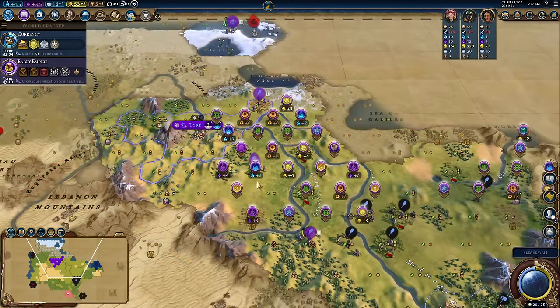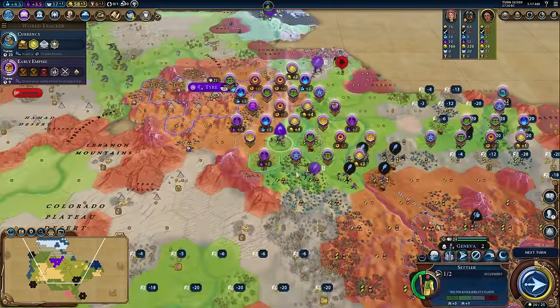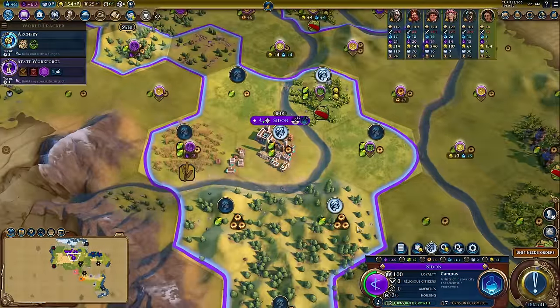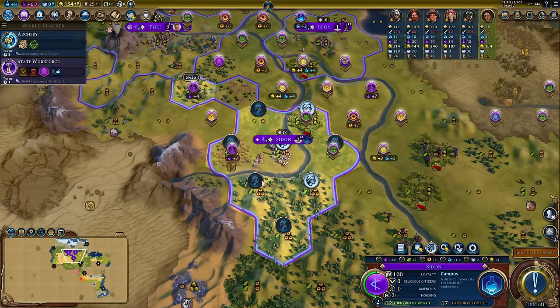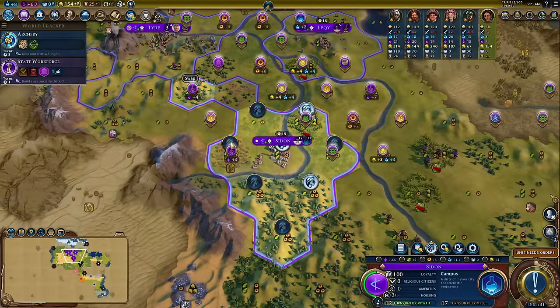You might say that higher population gives more production, but that's not really the case. In order to get a high population, you're going to need to settle near a lot of food, and that's the problem. The more food tiles there are, the less mines and lumber mills there will potentially be to increase production. You get a certain amount of population, and that's it — to the mines you go.